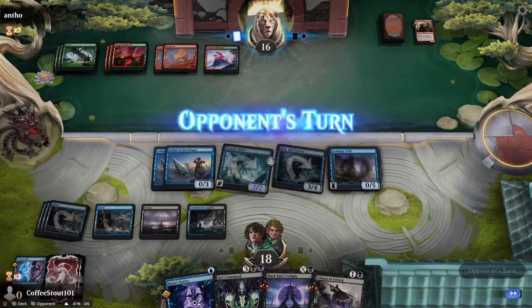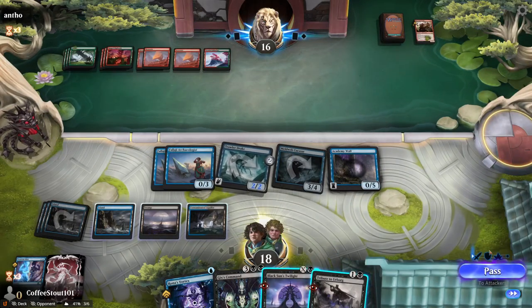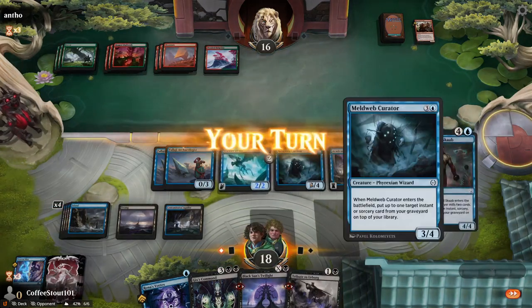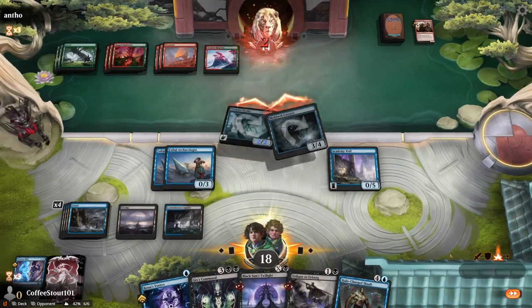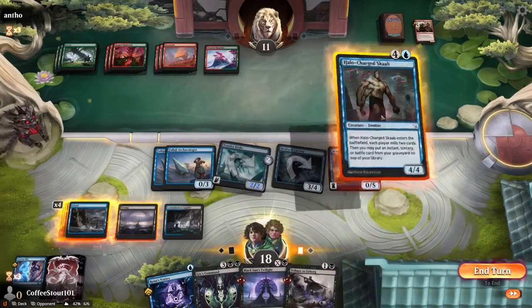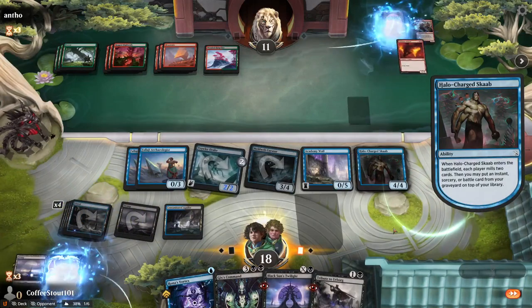Academy Wall — pass the turn back to the opponent. Down to 16. That ain't going to do it. Don't know why he's still here, but he is. He's stop-decking; he's having a good time, having a blast. Welcome to the arena.